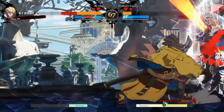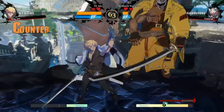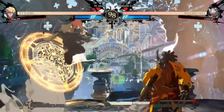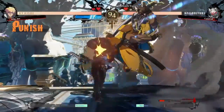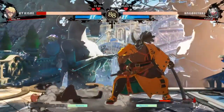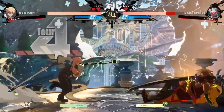The first thing I want to talk about is anti-airing. Anti-airing in Strive works similarly to past Guilty Gear games — you have 6P and 2HS, and your 6P should be your go-to anti-air because it has a hitbox. What bothers me is that 6Ps are way better than they were in the previous beta, where they were actual garbage, so they buffed them and they're strong now.